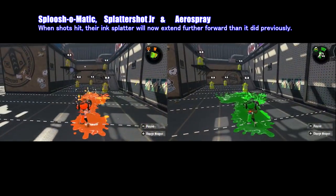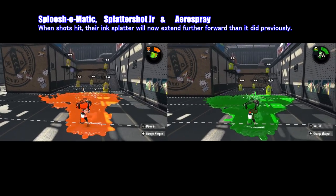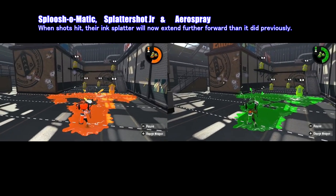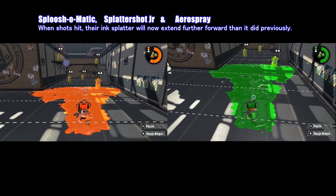Starting with the Sploosh-o-matic, the Splattershot Jr., and the Aerospray — with all three of these weapons, when shots hit, their ink splatter will now extend further forward than it previously did. Basically, with these three weapons, they all paint a little bit further than they did before.